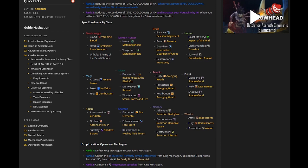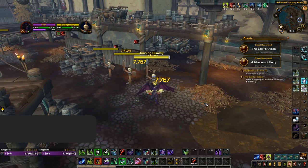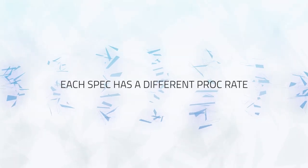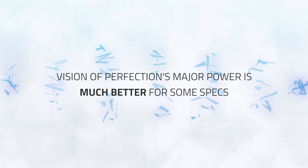So how does it work? Well, each spec has a specific ability that the major power of Vision of Perfection will proc, which means that depending on your spec, the major essence proc will vary in duration. For example, a Ret Paladin will get Avenging Wrath for around 7 seconds, whereas a Havoc Demon Hunter will get Metamorphosis for around 10 seconds. This of course naturally means that the major power from Vision of Perfection is much better for some specs than for others. On top of that, each spec has a different proc rate for the major power.